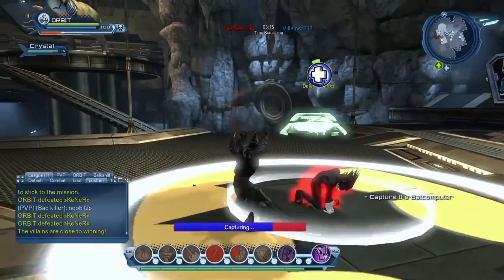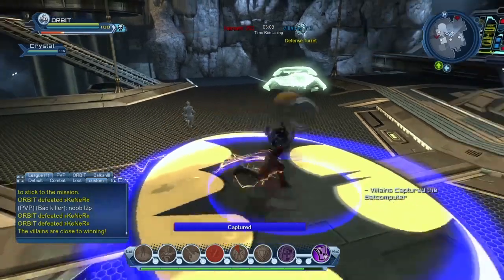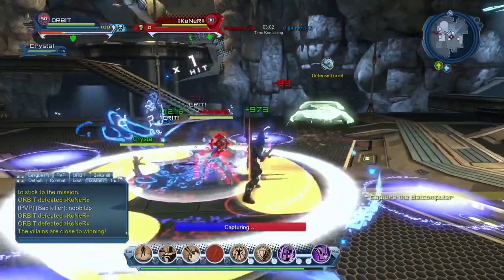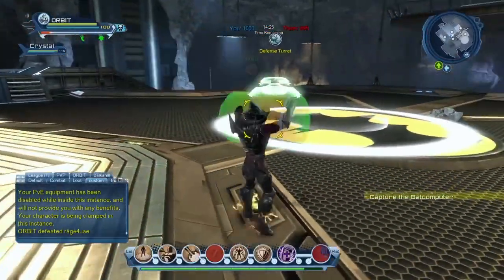If you've killed someone and you're waiting for them to come back and you want to go for a health barrel, pick the health barrel up and instead of waiting for them to come to you and then slamming it down at their feet, try dropping the barrel on the node. When they come, you can almost start chopping away.